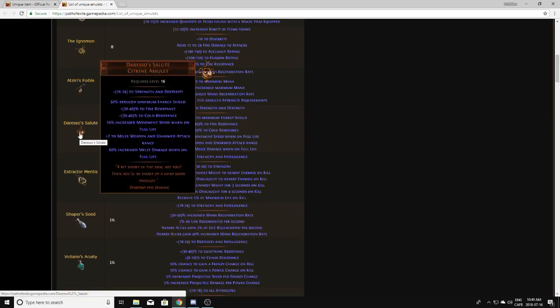Diresso Salute, from what I know, doesn't actually drop — it only comes from divination cards or league-specific drops, but they're worth a little something. I've sold one for 10 chaos this league and it was a really bad roll, so they have a possibility of being worth something. That being said, they don't actually drop so you don't really have to worry about it.